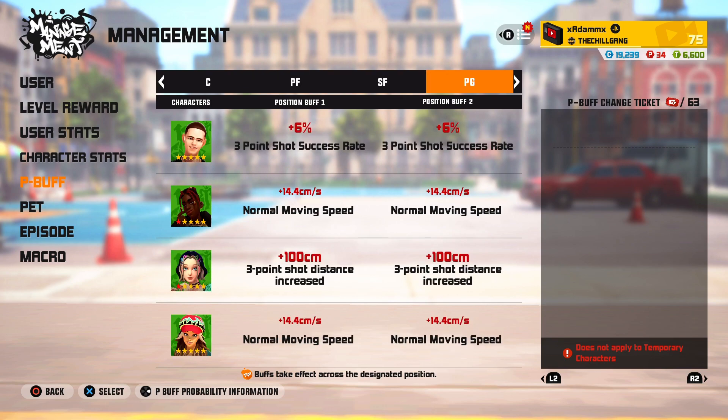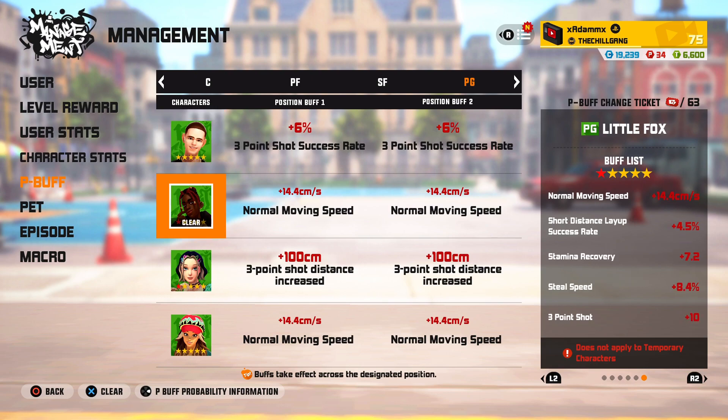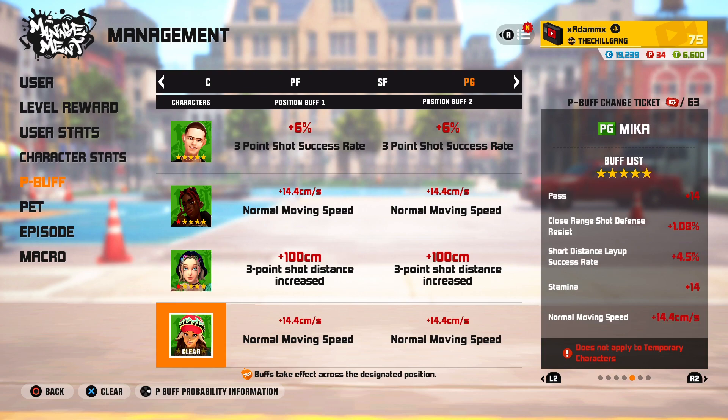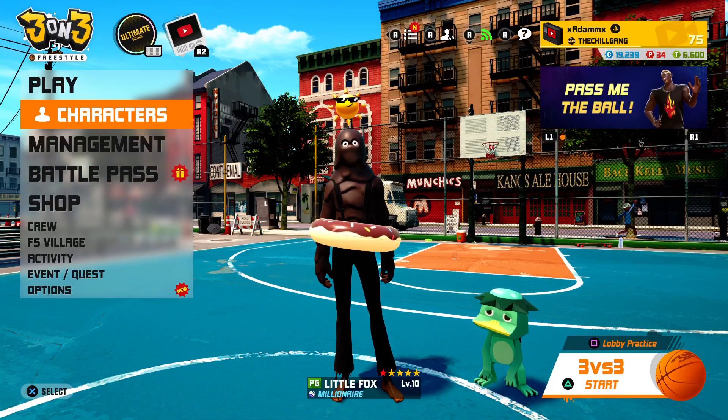First things first, we're going to go into the P-buffs. As you can tell, they're still the same — I don't really change them up unless I do two builds or something. We're going to start off with Professor's three-point shot success rate, six percent, for both Little Fox's normal movement speed, Chloe's distance, and last but not least, Mika's normal movement speed.